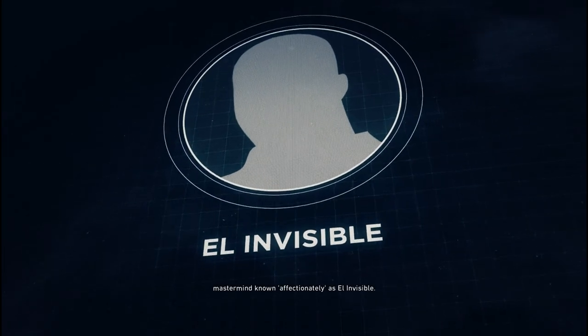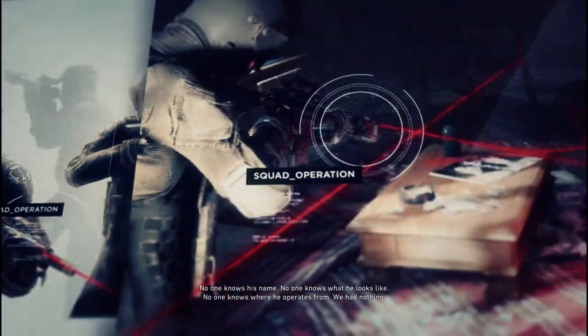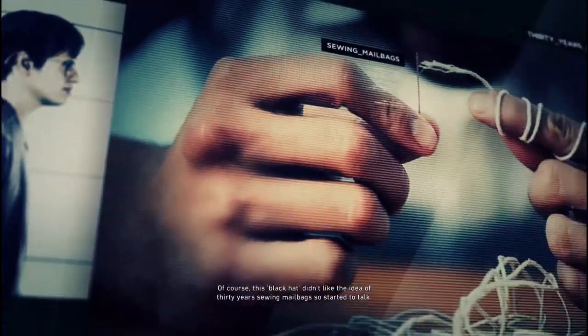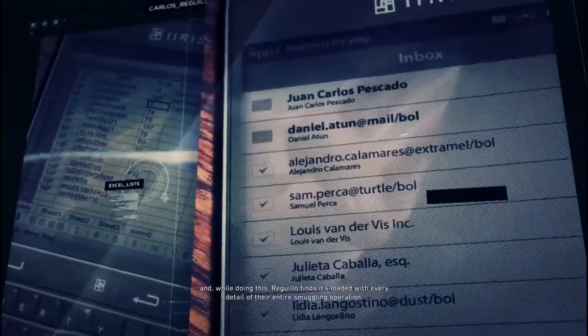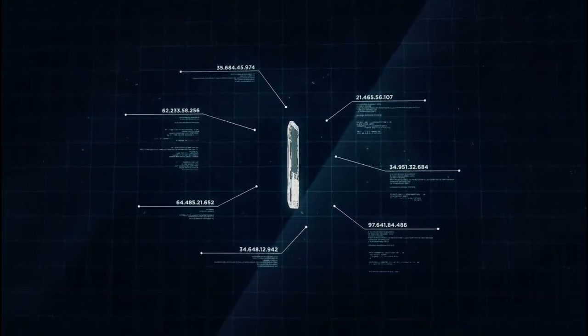Mr. Big behind the whole network — a mastermind known affectionately as El Invisible. No one knows his name, no one knows what he looks like, no one knows where he operates from. We had nothing, until last week, when we picked up a hacker on our most wanted list: Carlos Regillo. This black hat didn't like the idea of 30 years sewing mailbags, so he started to talk. He tells us that recently Santa Blanca brought him a PDA to enhance, and while doing this, Regillo finds it's loaded with every detail of their entire smuggling operation.